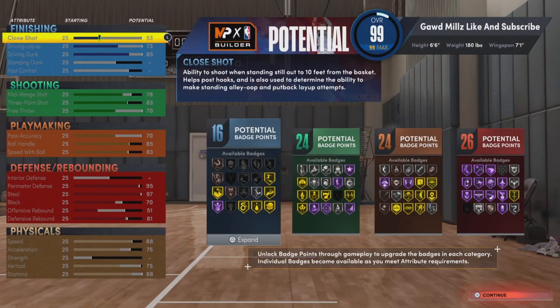Now, this is the build right here. Look at the build: 16, 24, 24, and 26. I've broken this build down in so many ways, and this is the best lockdown build at point guard, small forward, or shooting guard. I've broken it out on every position — this is the best lockdown build that gets rebounding, steals, perimeter defense, and block. It gets everything you need.